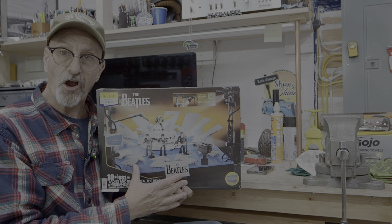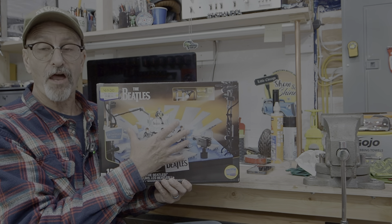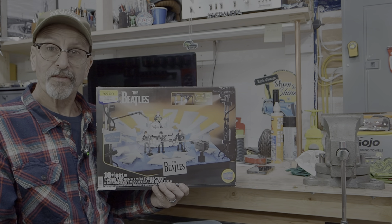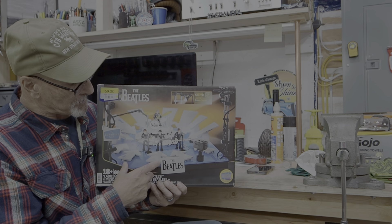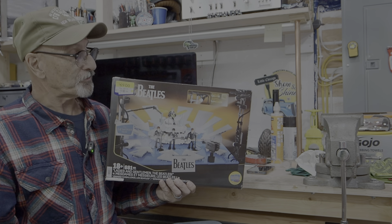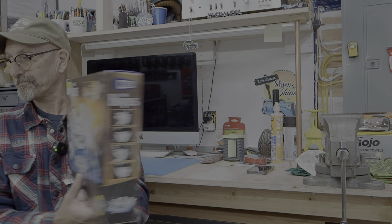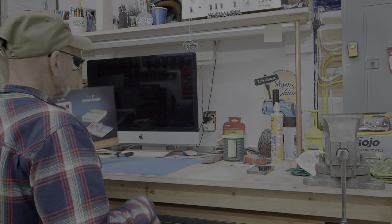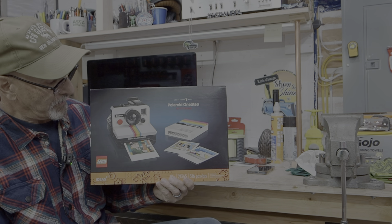I've built Mega Bloks before and they go together pretty good, though the instructions aren't the best and the parts are usually not numbered in bags like regular Lego. This kit has lights in it and stuff, so it would be kind of interesting to build. Let me know your thoughts on whether I should build this one first or the Tiger tank.